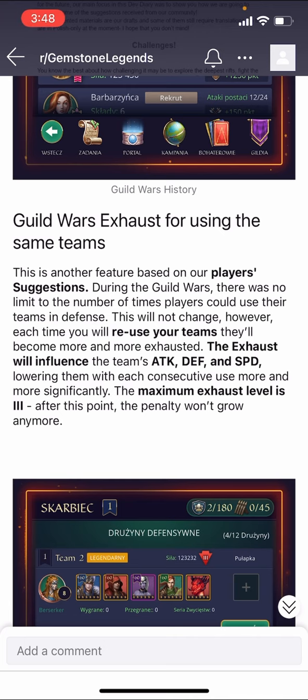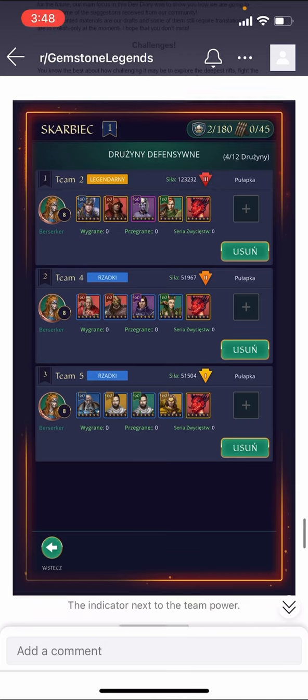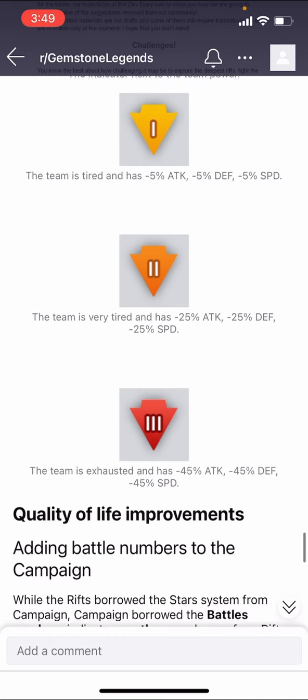The maximum is exhaust level three and then it won't grow anymore. You can see an upside-down arrow next to the power of the team — there's a yellow, orange, and red for levels one, two, and three. The penalty is significant: first it's pretty minor, then it jumps up five times, then it goes almost double after that. Hopefully this will bring more balance — I don't see this as a penalty so much as trying to keep people from exploiting things they were able to exploit before.